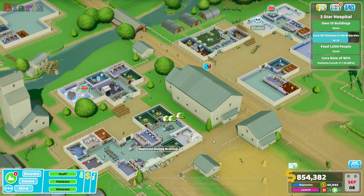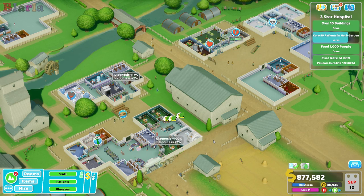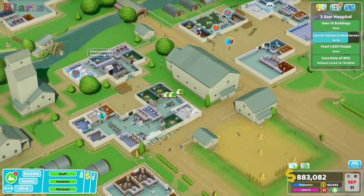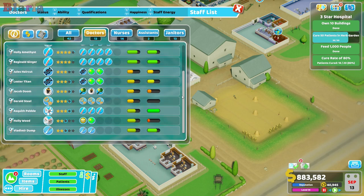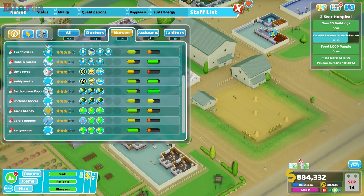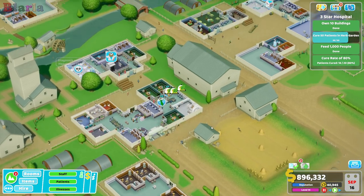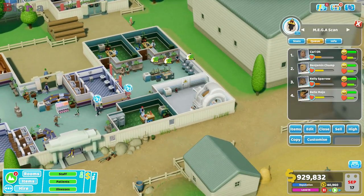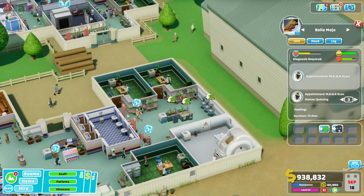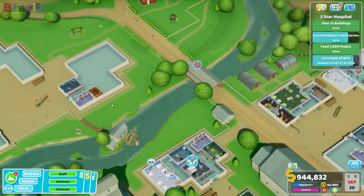Hello peeps and welcome back to Two Point Hospital — welcome back to Old New Point. Not a lot has actually happened between the last episode and this one, but it looks very different and largely that's just time. That being said, I have been training staff, but I haven't employed any more, got rid of any, built any rooms, or changed the layout at all. We're still waiting for these herb garden peeps to do their thing.